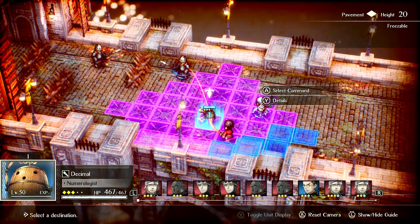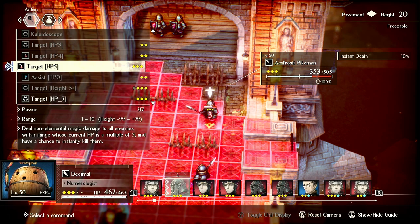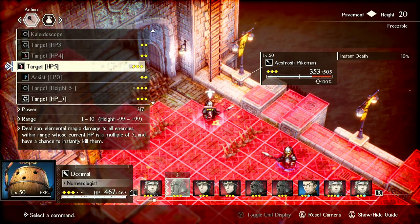Archibald's chance to instantly kill is actually 50%, so there's a 50% chance to just instantly kill them. All the effect does is cause whatever the damage is to be lethal. Decimal has a chance to instantly kill a foe when using Target HP5 — if their health is a multiple of 5, there is a 10% chance to instantly kill a foe that is at the same level as Decimal.